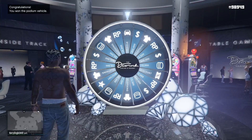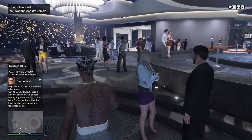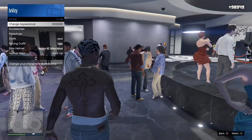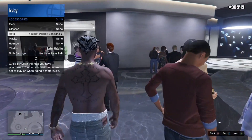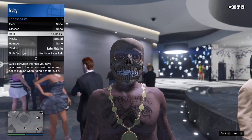Select the garage you want it in, and after this you want to pull up your interaction menu, go down to accessories, and change your hat and glasses. This is going to force the game to save so you won't lose anything if you do quit the game. The game has actually saved once you see the mini loading wheel appear in the bottom right-hand corner of the screen.